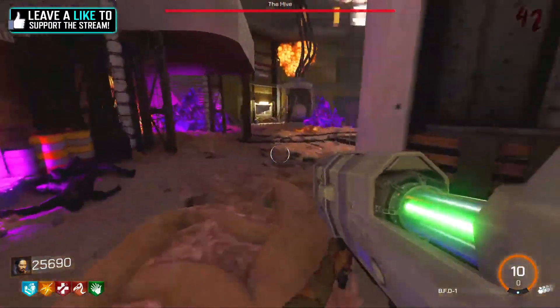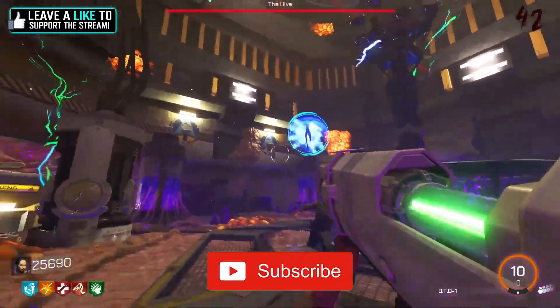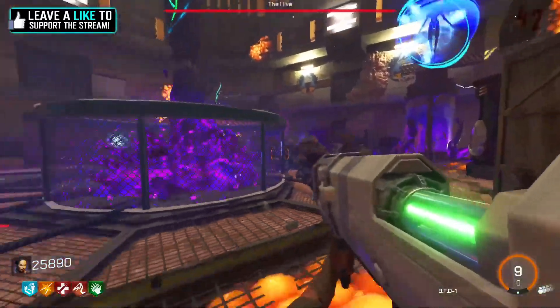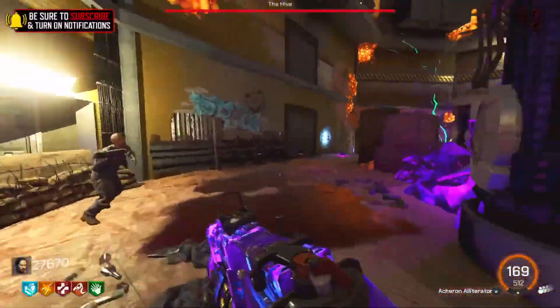Hey guys, welcome back, and today we're going to be doing the full main easter egg guide for Westland in Black Ops 3 Custom Zombies. All the side stuff and all the buildables I'll put in the pinned comment down below. This video is simply the main easter egg and you don't really need any of the buildables — that's just extra stuff, so that's why I'm putting it in the comments.